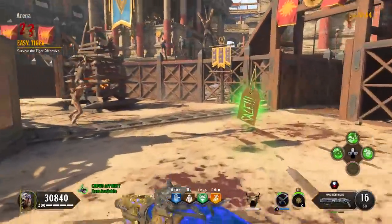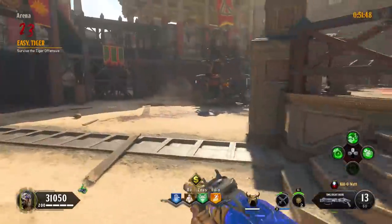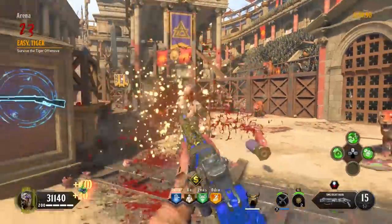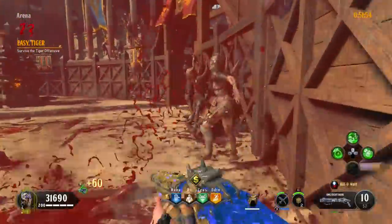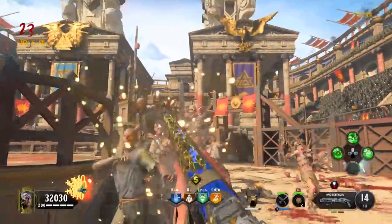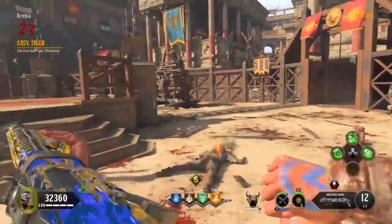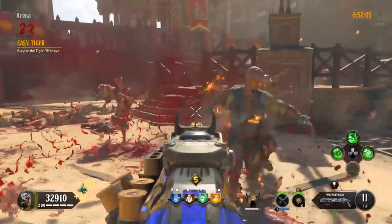Round 23 is to survive the Tiger Offensive — get a shield refresh if you haven't by now and just keep in the arena, but we're going to have more tigers than normal spawning amongst the other zombies. If your special weapon isn't level 3 by now, definitely take advantage of using it during this round. The level 3 ability of the Viper and Dragon is going to be very useful for any Blightfathers that might appear.